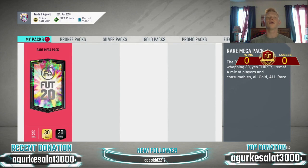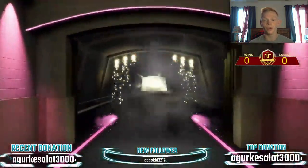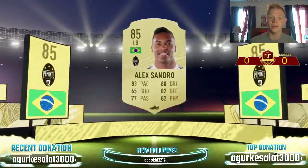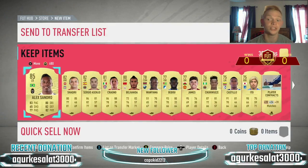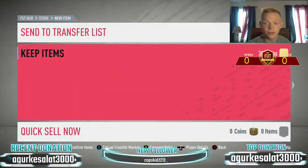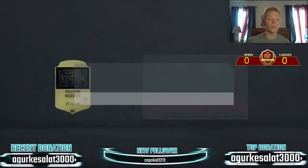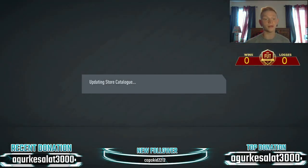Into the last pack — a rare mega pack. Come on, can we get a walkout? It's going to be boards. We get Brazil — it's Alexandro! That's a nice pull. 85-rated Alexandro, looking like 18, 19, maybe even 20k. We get Shaqiri in there too. All these consumables are going to go for a lot. We get a center forward to CAM position modifier — that's 5k right there, I'm listing that up instantly. Some other good position modifiers as well. That center forward to CAM already sold for 5k — so those packs were incredible.